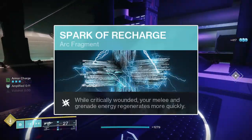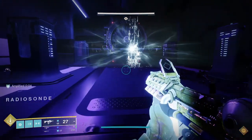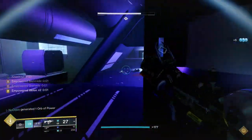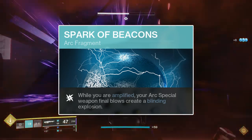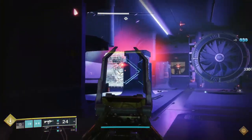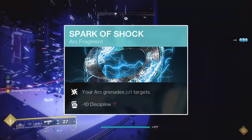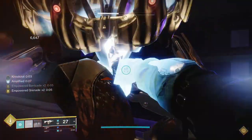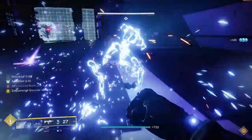For the third fragment, run Spark of Recharge. Spark of Recharge will grant a 400% increase to your grenade and melee ability recharge rates while you're at critical health, and stays active as long as you remain critical. This isn't a fragment you want to be actively trying to proc, but having it equipped will help your abilities recharge when you need them most. If you're running an Arc Special Weapon, you can swap Spark of Recharge for Spark of Beacons. Spark of Beacons will, upon killing an enemy with an Arc Special Weapon while amplified, cause a blinding explosion at that enemy's location, blinding nearby enemies. Lastly, Spark of Shock is a great choice for increasing the damage output of your grenades — it causes your grenades to jolt enemies, dealing additional damage and chaining lightning to nearby enemies. The jolt effect also stuns Overload Champions, and Spark of Shock will decrease your Discipline stat by 10 points, so keep that in mind.